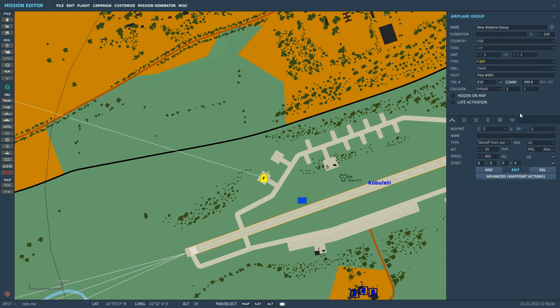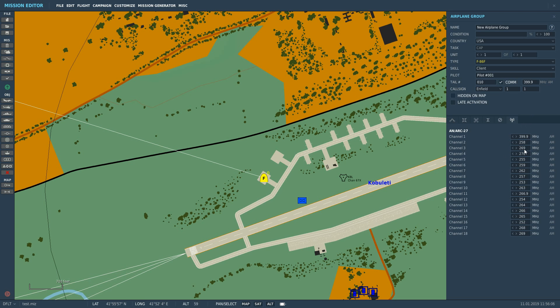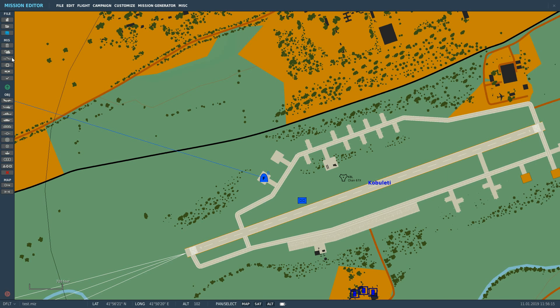We can see the UHF AM is 262.000 megahertz. So we're going to go back to our plane, click on presets, and make channel 3 equal to 262. This is the only way we can set it in the mission editor — there's no other way of setting it. Okay, we're going to save that and get in the cockpit.